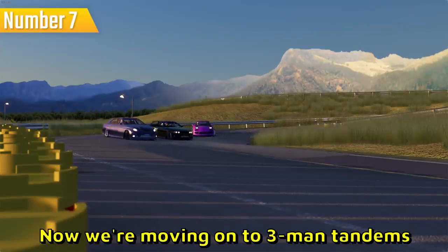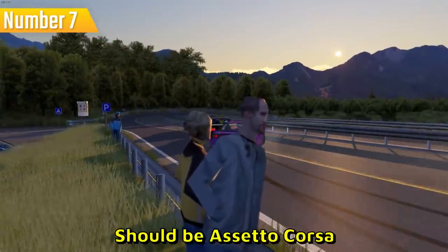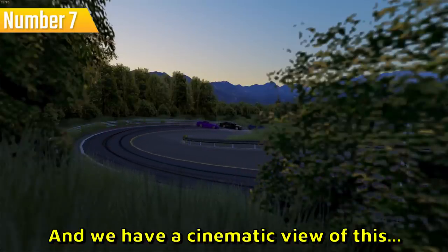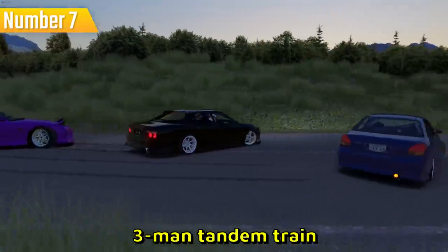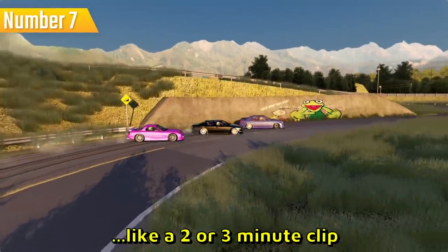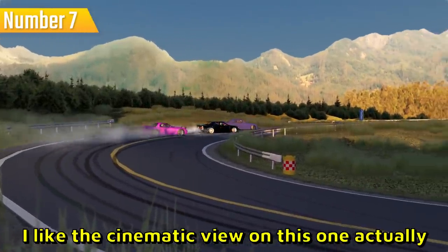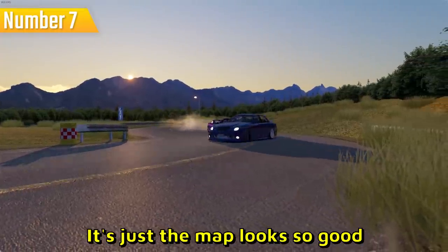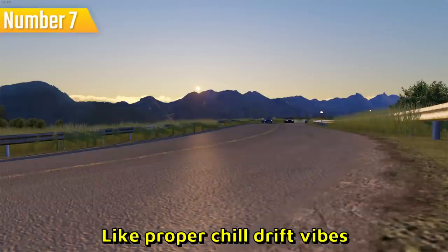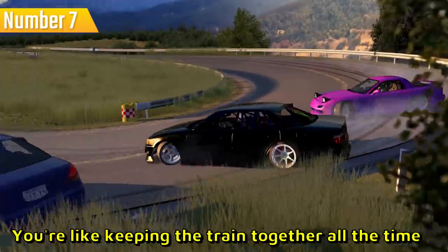Clip number seven — now we are moving on to three-man tandems. I believe this is in Assetto Corsa, probably. The map should be Drift Playground, I think. We have a cinematic view of this three-man tandem train and they are doing the whole lap multiple times. Just look at the crazy angles. I like the cinematic view on this one — the map looks so good, the colors, the shadows, everything looks so clean and peaceful. Proper chill drift vibes. And of course you are good players as well, keeping the train together all the time. Good job boys.